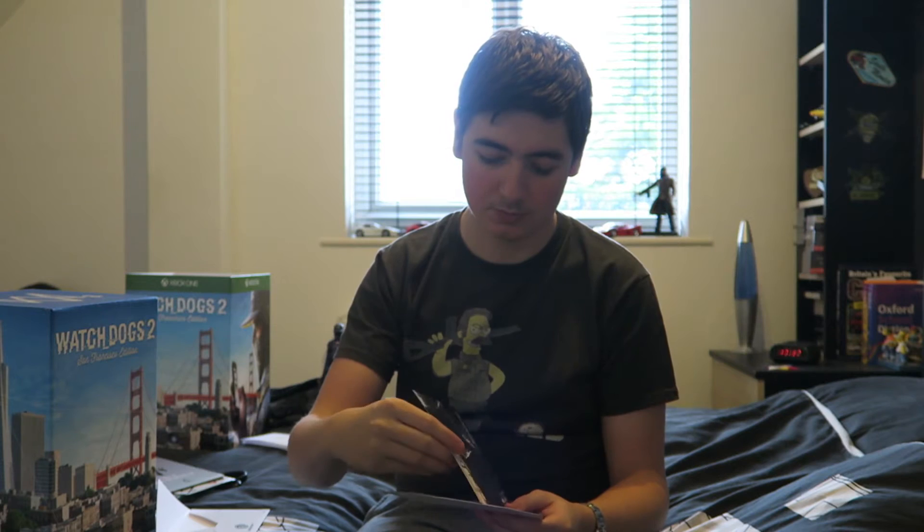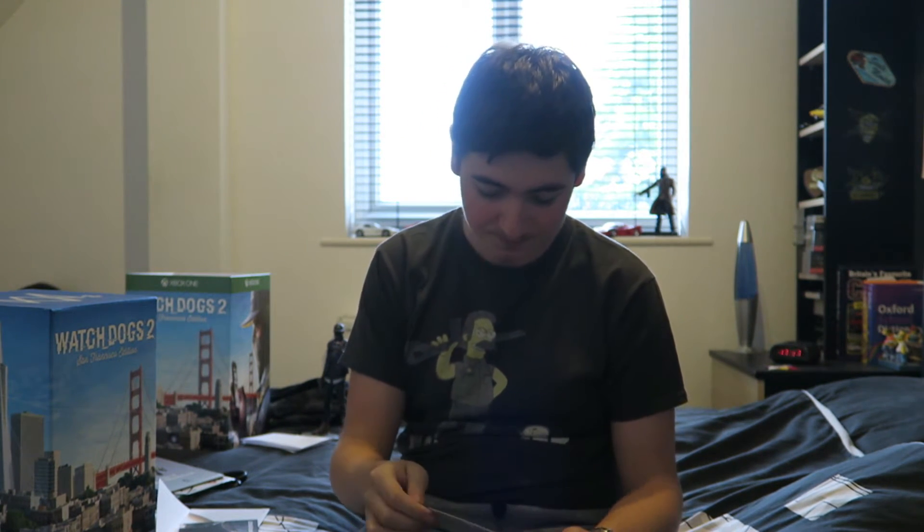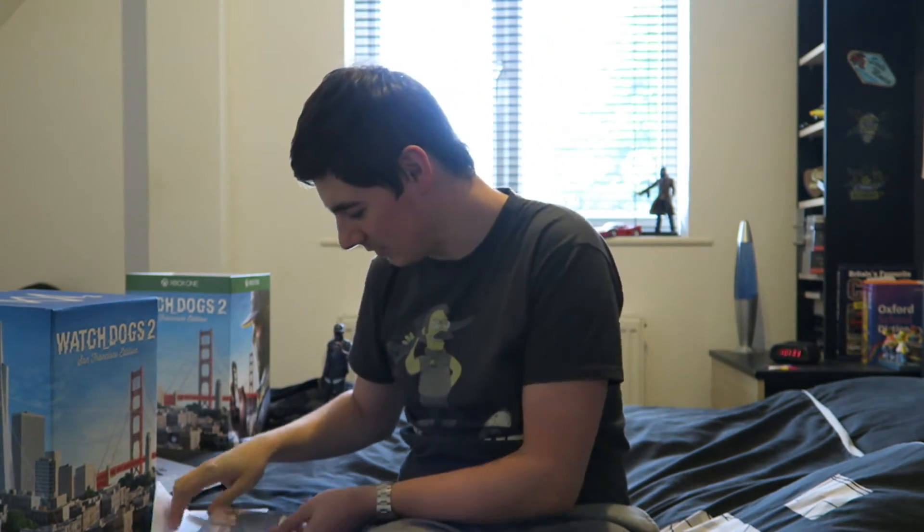On the back it says Watch Dogs 2 on the front, so I presumed there was something neat inside — and there are what look like postcards. We've got Marcus looking quite anonymous — or rather quite menacing — with his glasses and mask. Then we've got an overhead view of San Francisco at dusk with the Golden Gate Bridge in the background, which is a very long bridge — we've actually been over it. And finally, the DedSec rebels on top of what looks like a skyscraper or crane. Very nice images, all three of them.